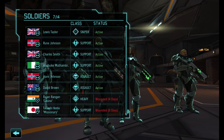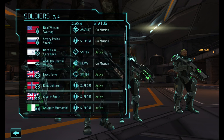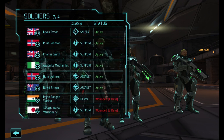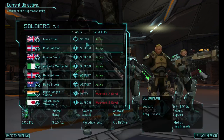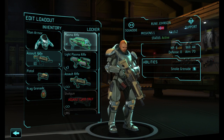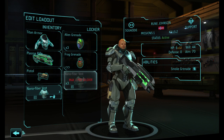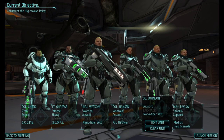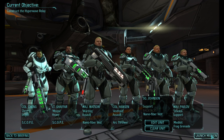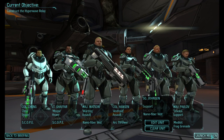I think we're bringing on a new junior unit. Let's bring Rune along — he did reasonably well last time. Head out: Titan armor, plasma rifle, basic pistol and a nano-fibre vest to keep you alive just that little bit more. Grenades, scopes, explosives. Let's go.